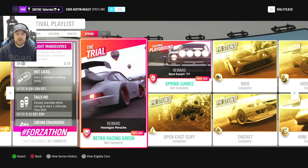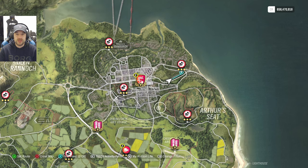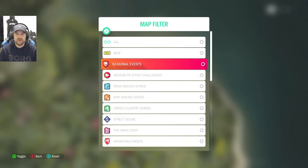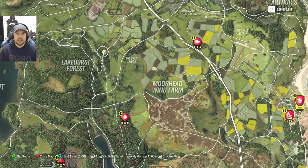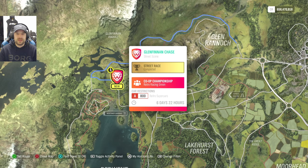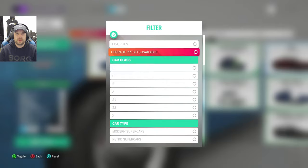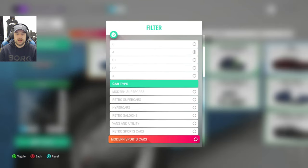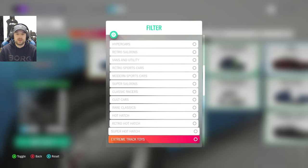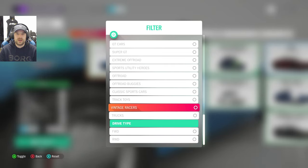Let's go to the Trial — the Hoonigan Porsche, which you can win. I really like that car. We need an 800 PI retro supercars class, so let's have a look. I'll take A-class and find it in the list.